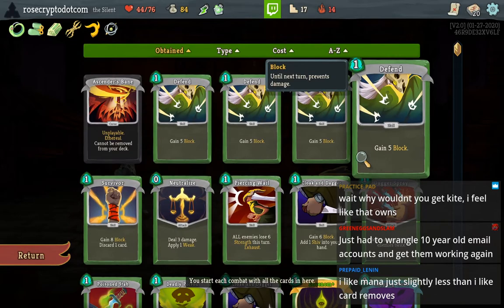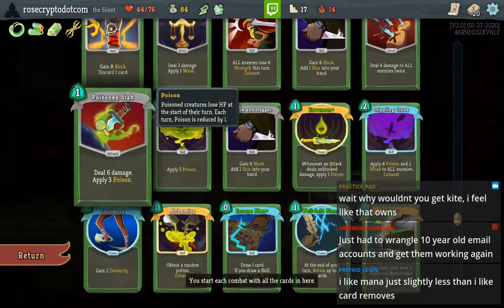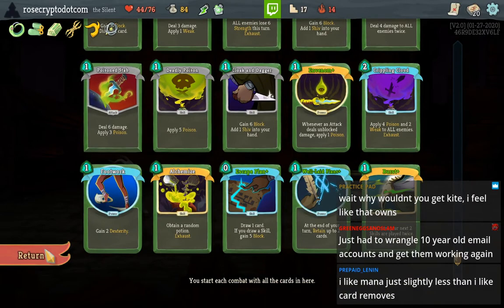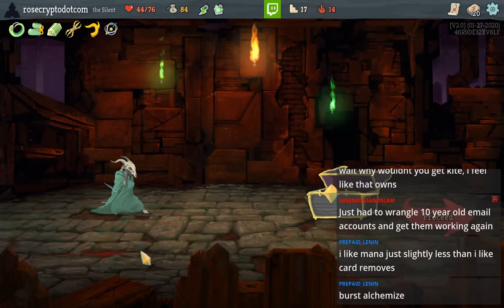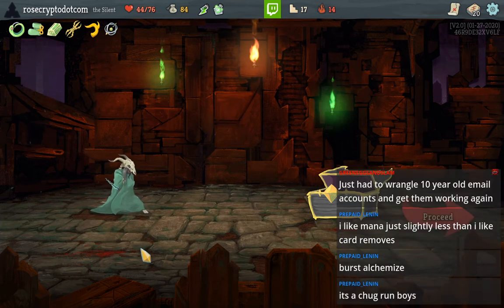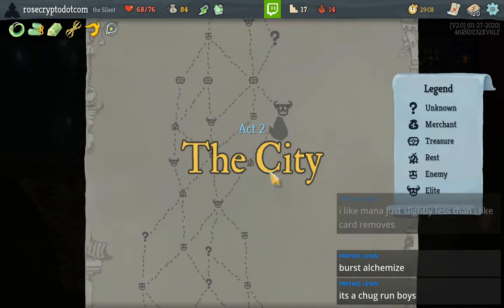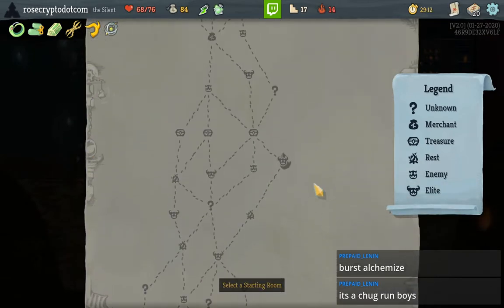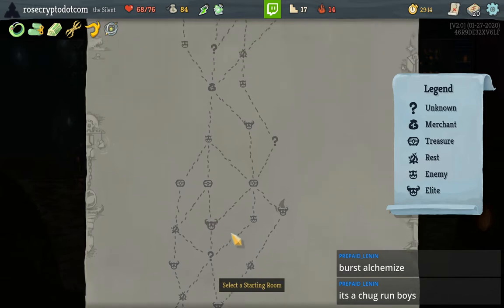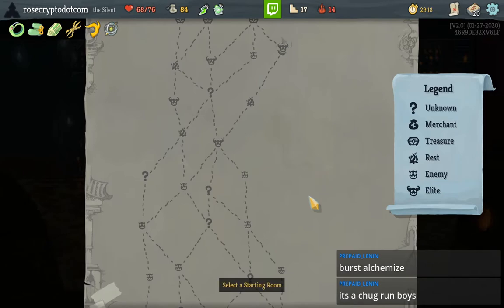We're only discarding from Survivor right now, so we would get one mana every once in a while if Survivor is in hand. Burst, Alchemize — it's a chug run, boys. I'm probably going to discard the Fairy. One, two, three elites — this is going to be a relic-heavy run, I can already tell. Let's go for all these events.